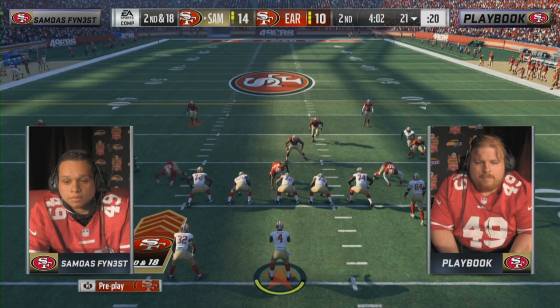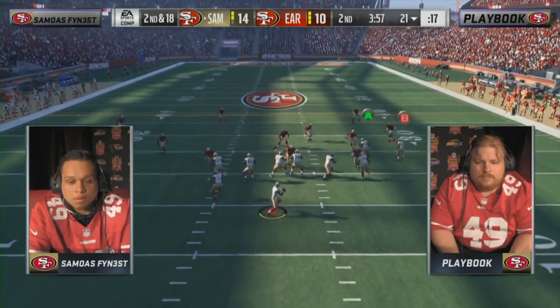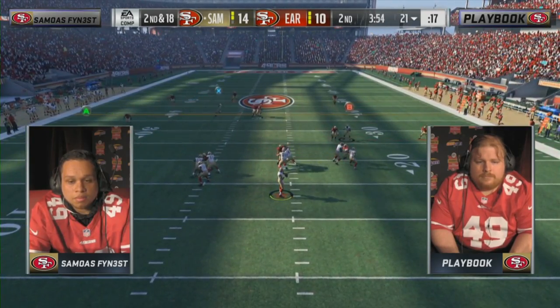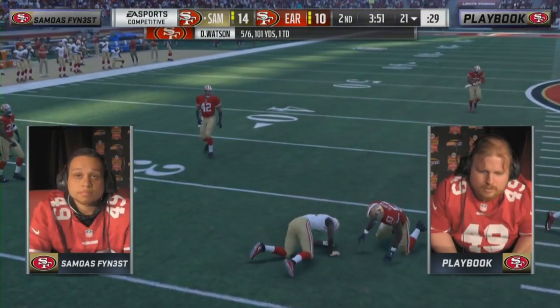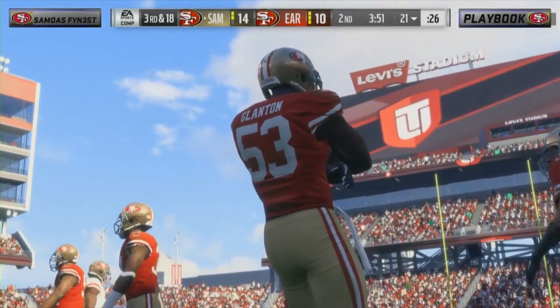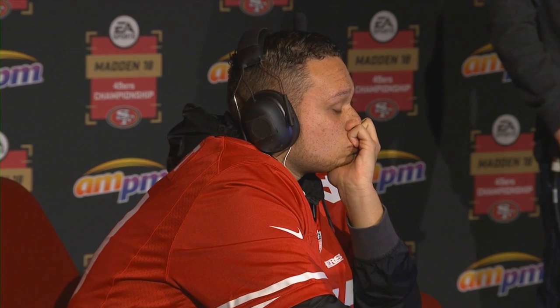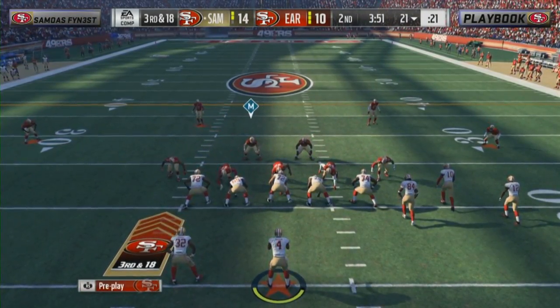Right on cue, takes the sack on first down just as I said his offense was looking good. He goes no-huddle — you only go no-huddle because you saw something, you missed a read. This time it's not open because it's usered. Playmaker to Westbrook — and Westbrook drops it at the 21. Playbook shows some emotion! Little bit of overcompensation from Samoa's — he got the sack on first down, sends some heat, blocked his running back and tight end, only has three receivers out. That's a tough way to get open in this year's Madden.